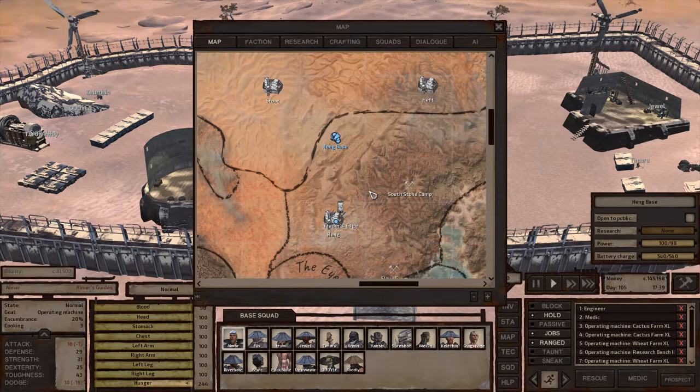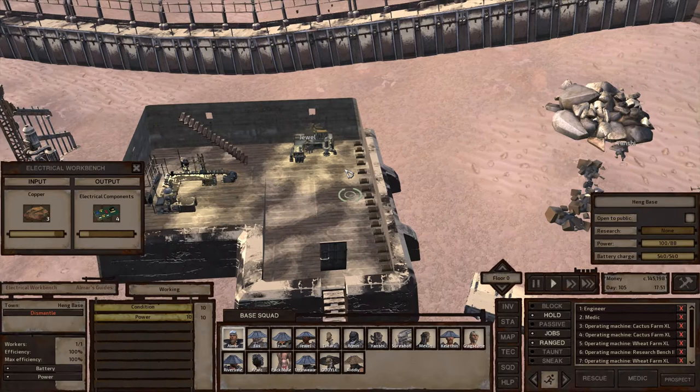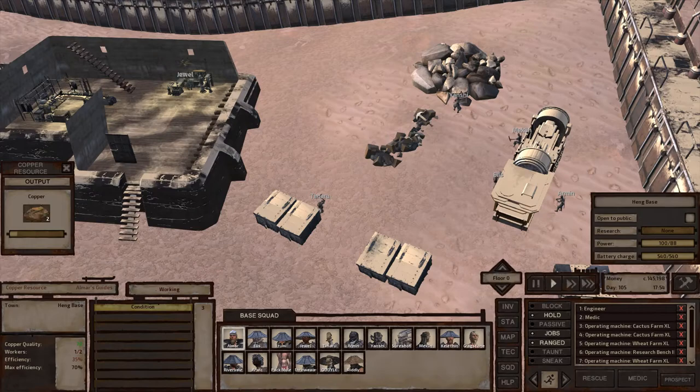Let me talk about this location in particular. I'm kind of in between Stout, Heft, and Hanged — a trifecta where it's roughly the same run from each location. I have a building purchased in Hanged where I do most of my Traders Leather Crafting, which is my main source of income. My second main source of income is Electrical Crafting, and we have two Copper Mines in the base.